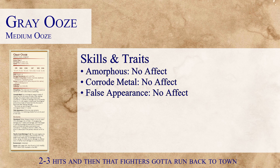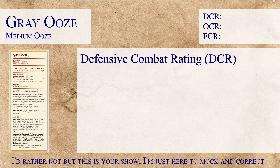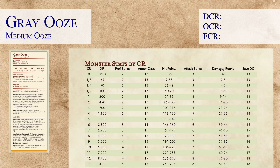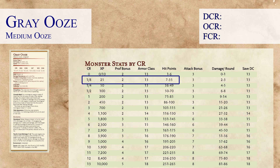Now that we've looked over the skills and traits and found there are no real modifications needed, let's jump right into the Defensive Combat Rating. Looking at our DCR, our Grey Ooze has an average hit points of 22, and since there's nothing affecting the hit points, this is our effective HP. When we take a look at our chart, we'll see that 22 hit points puts us in the range of CR 1/8.